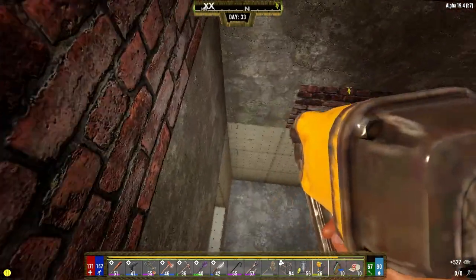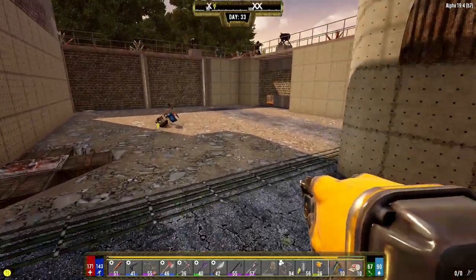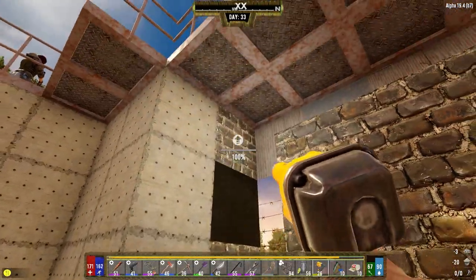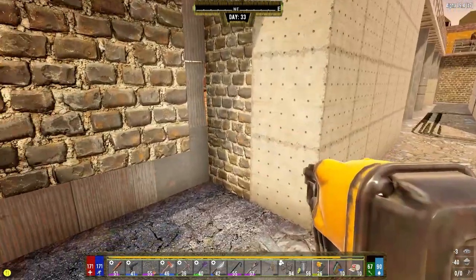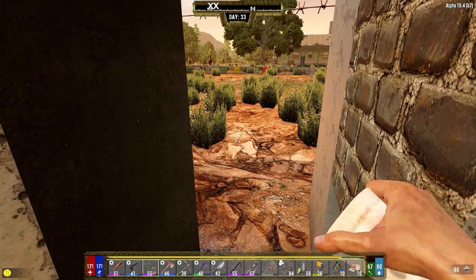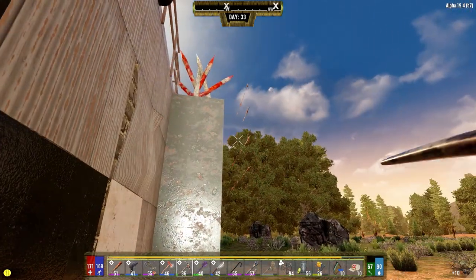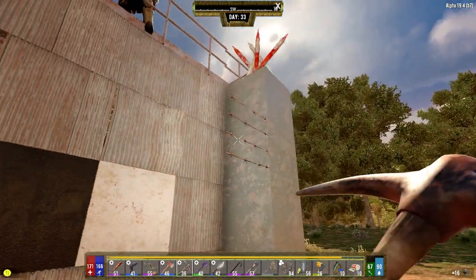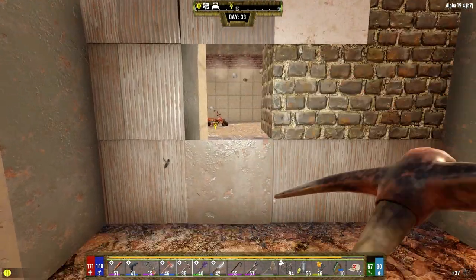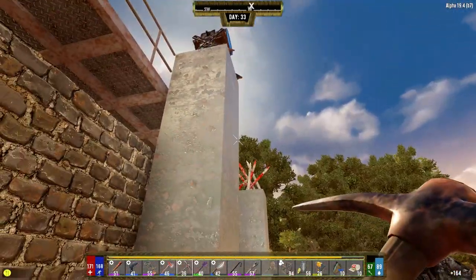The zombies that spawn at night now are way more scary than they were in early game. You had radiateds early game but now you've got all kinds of crazy stuff — whites, cops, all that kind of stuff spawning. Maybe it's time to get rid of that hammer, but it upgrades cobblestone blocks so much faster than the nail gun does. Let's get this done. I don't want to be out here trying to get stuff done and then get attacked by a massive amount of zombies. Waiting for that screamer.